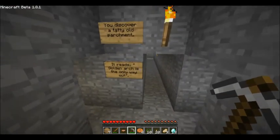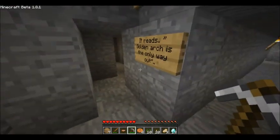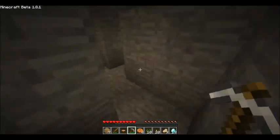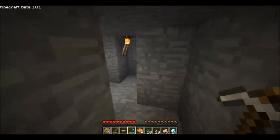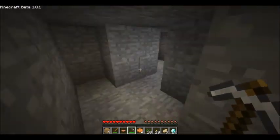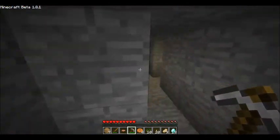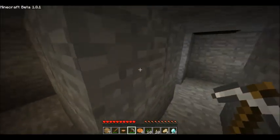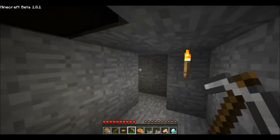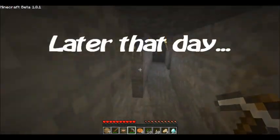You discover a tatty old parchment. It reads: 'Gold anarchy is the only way out.' We got it — it reads gold arc... Actually, oh, I hate mazes, I really do. Okay, so that's not the way, and that's definitely not the way. There's a chest here with four diamonds in it — I am being spoiled here.